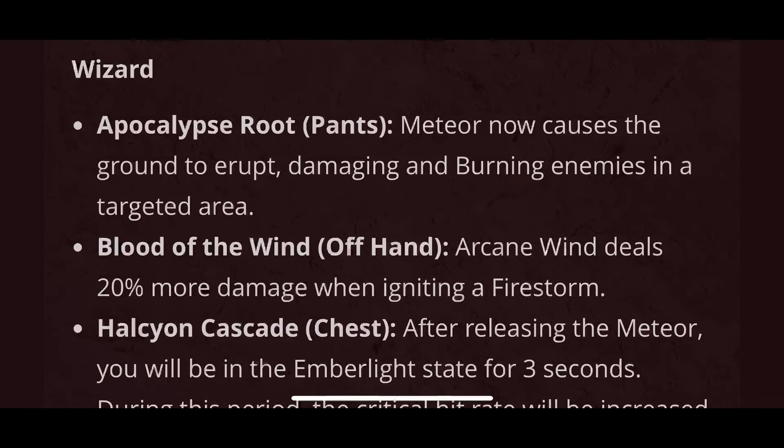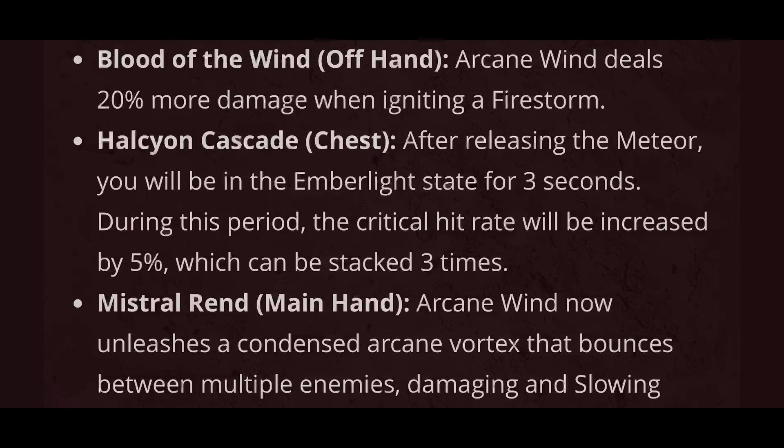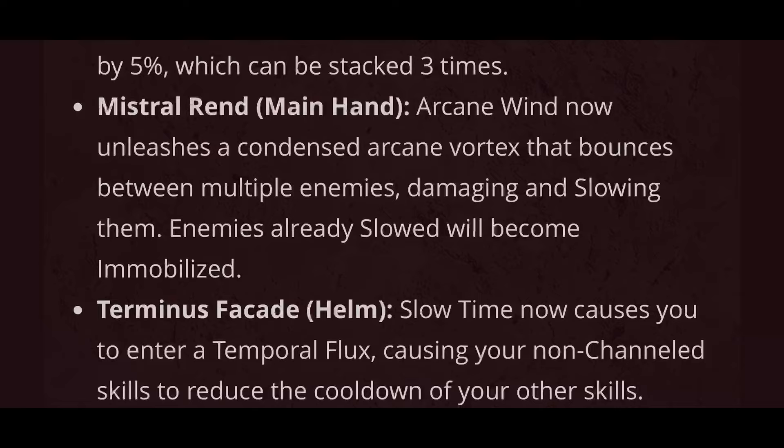The part of the patch that most are excited for: new legendary essences. Looking just at Wizard here, starting with Apocalypse Root Pants — Meteor now causes the ground to erupt, damaging and burning enemies in a targeted area. Blood of the Wind offhand — Arcane Wind deals 20% more damage when igniting a firestorm. Halcyon Cascade Chest — After releasing the Meteor, you will be in the Emberlight state for three seconds. During this period, the critical hit rate will be increased by 5%, which can be stacked three times, so up to 15%.